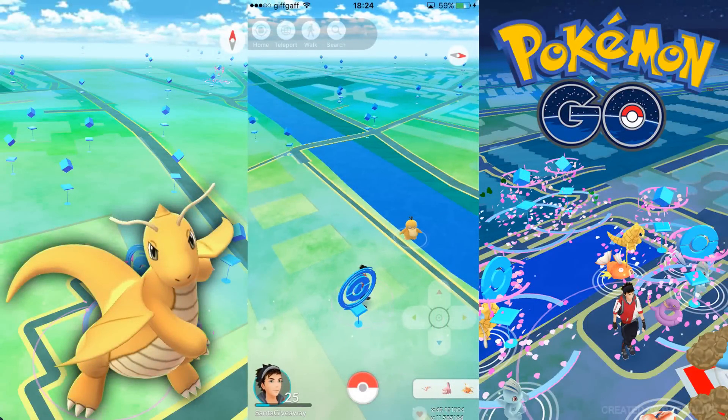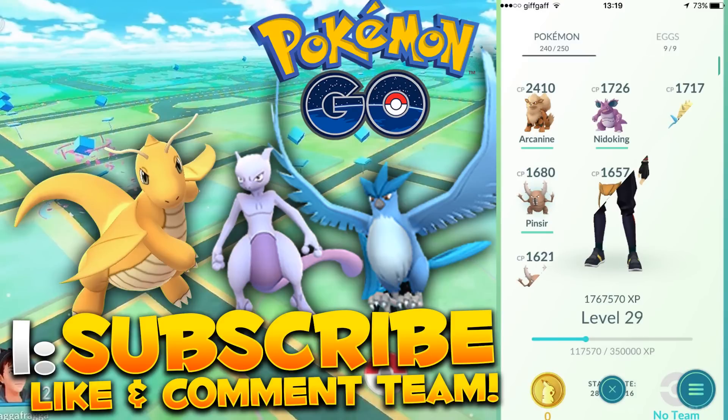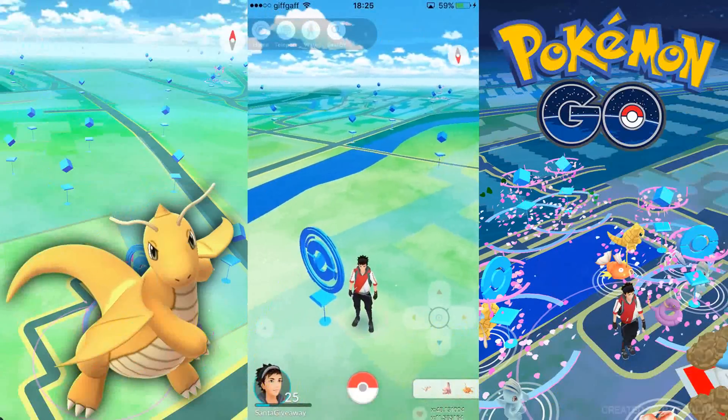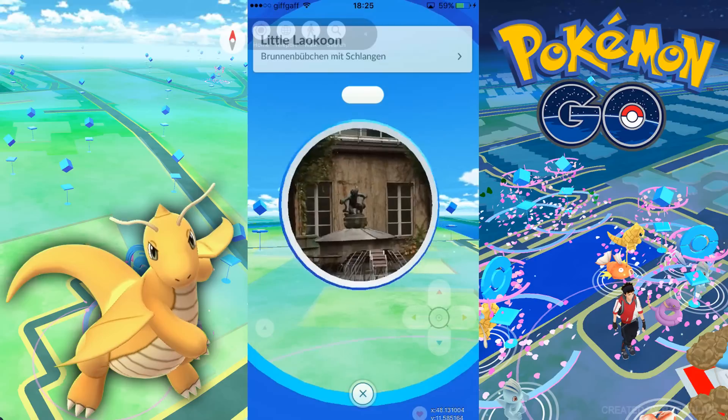What's going on guys, it's Rated here and welcome back to the channel. Today I have another Pokémon GO video, and in this one I'm going to be teaching you guys how you can get any single Pokémon you want within this game. I am still hosting an account giveaway here on the channel — all you have to do is leave a like and comment your team down below, either Team Valor, Team Mystic, or Team Instinct. Let's try and shoot for 400 likes — that'll be absolutely insane.